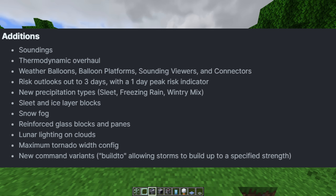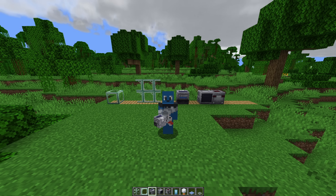We have new sleet and ice layer blocks. Got new reinforced glass blocks and panes. Snow fog is now in the game. New lunar lighting on clouds and new graphics. We now have a maximum tornado width config — I've been wanting this feature since the mod released. You can max it out to 800 blocks in the config. Got new command variants — the build-to command, which lets you spawn a storm and tell it what stage to grow to and how much energy it should have.